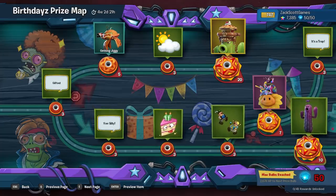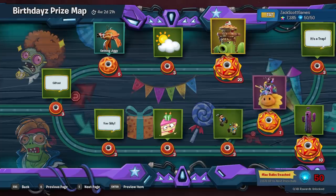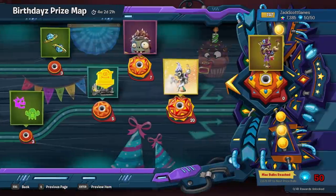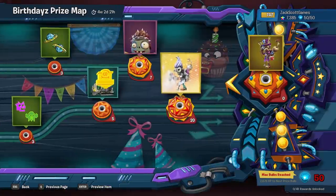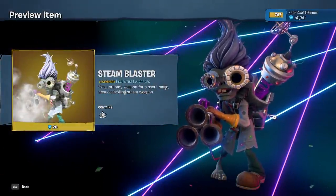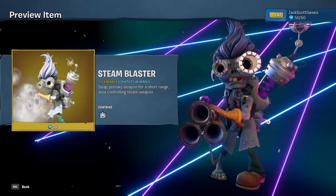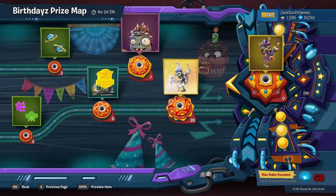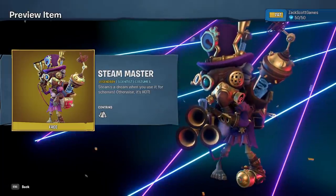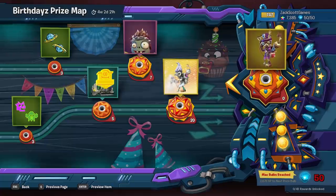There's a dead end with a cake. Just trying to see what all we got — there's another dead end. This is swirly, going in all different directions. Ultimately we got the Scientist costume at the end. What is this right here — can we preview it? This is Steam Blaster, a legendary upgrade: swap primary weapon for a short-range area-controlling steam weapon. That's really cool. And over here — Steam Master — for the Scientist. 'Steam's a dream when you use it for schemes, otherwise it's hot.' That's free but only once you get everything else done.